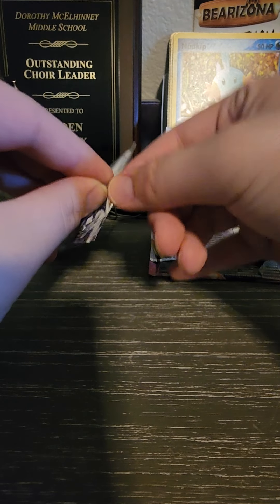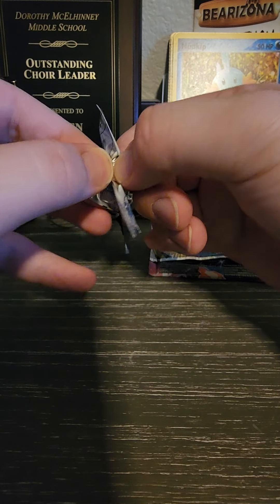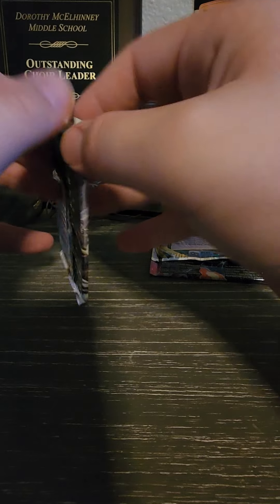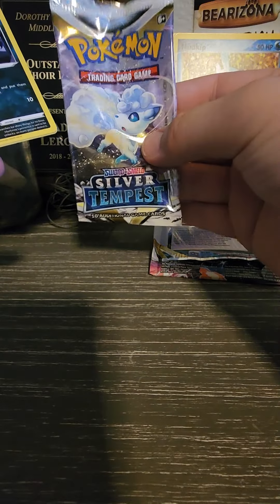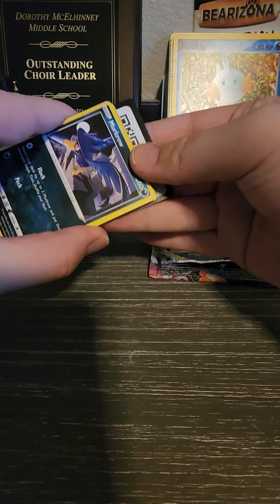Consolidation complete. Now let's go into Alolan Vulpix. We're going to try our best to preserve this pack because we love Alolan Vulpix. Who doesn't love Alolan Vulpix? It's a snowy Vulpix. And I failed already — okay, you know what, we'll fold it out and then fold it back in. Good as new, and it's not like I tore apart the art on the front of the pack or anything.